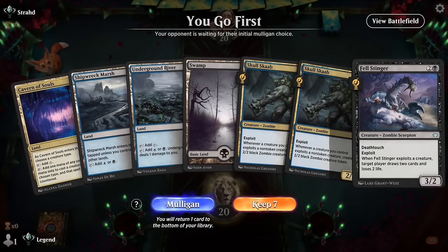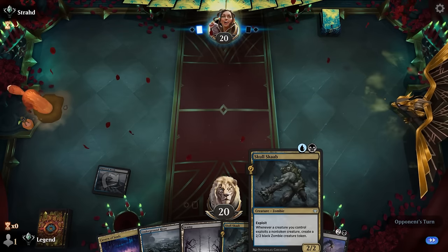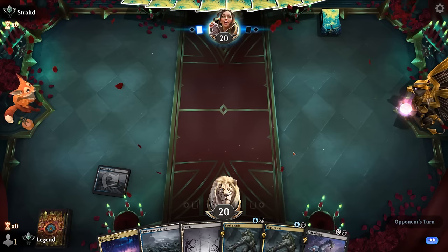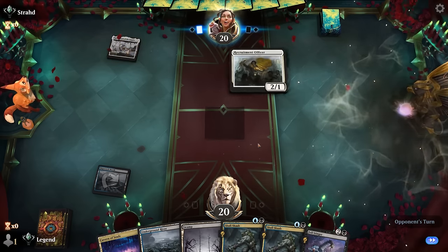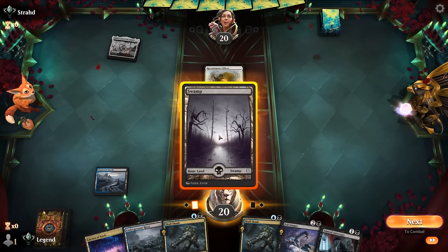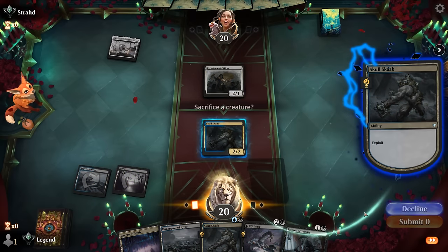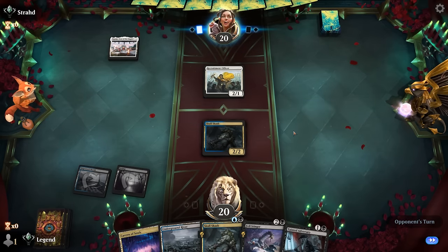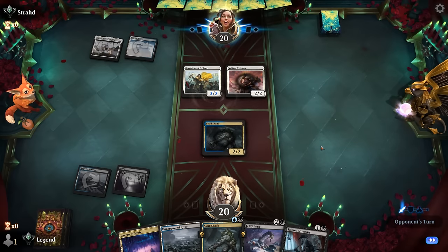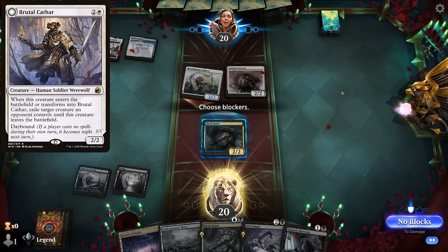We're on the play with a reasonable hand. Turn two Scab — can sacrifice itself to Fell Stinger if we'd like, and we'll still get the extra Zombie Token. Opponent is Blue-White with a Veteran. If they don't offer the trade, it could imply Brutal Cathar in hand or maybe Harbin wanting them to preserve their creatures. They got in anyway.